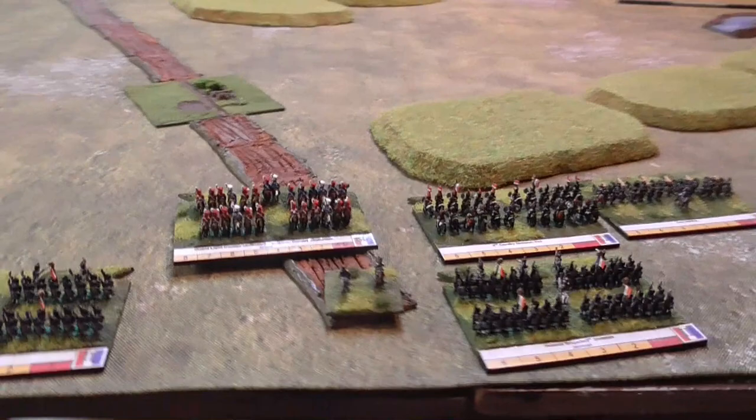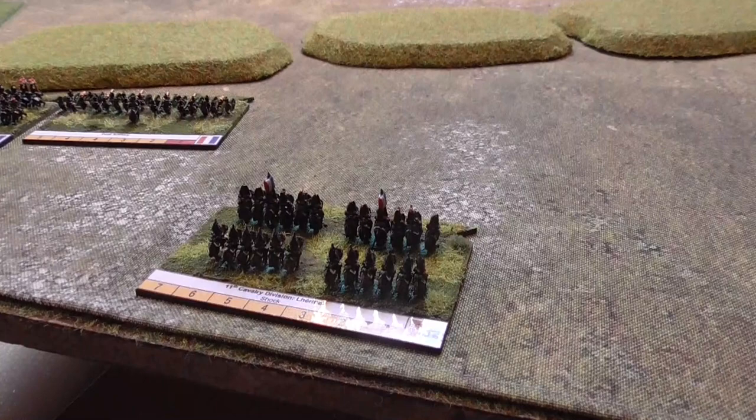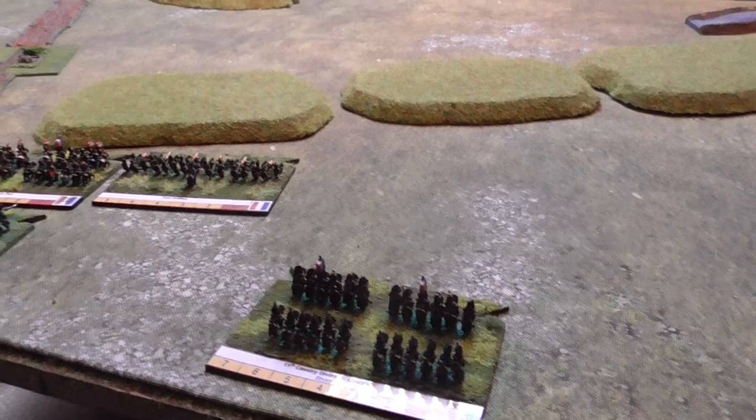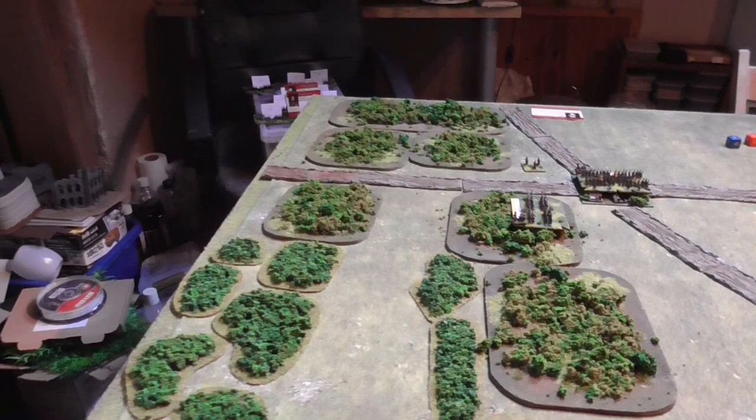The French forces were under Marshal Ney. At the moment they only have four of their bases on the board along with the 11th Cavalry Division under Le Hittier. These are independent units so they're not part of 2nd Corps and will activate on their own. You can see from the board we've got Bossau Wood - it has a track running up the centre of it. It wasn't as wide as that in real life but this is just for game terms so you can actually get a unit up into it.